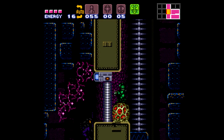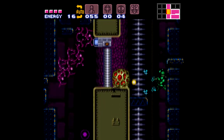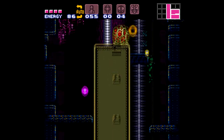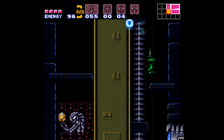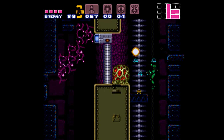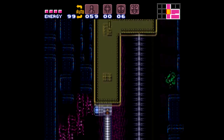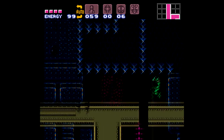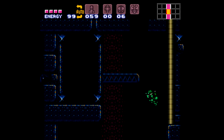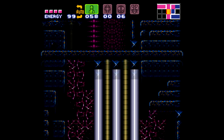I didn't actually do this earlier, but you can sequence break - or rather glitch - this gate, which means you can get that item down there. That item is a power bomb. So when you first come here you can glitch that gate and get power bombs there. If you really want power bombs early, or just want power bombs in general, that gate is a good place to start.